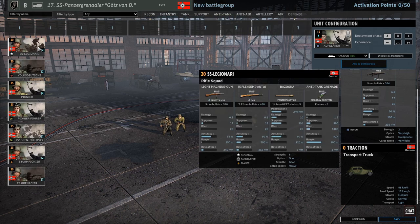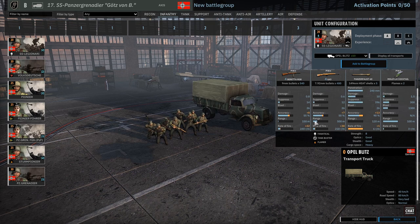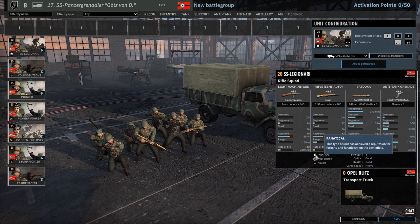Let's jump into the infantry tab and we have the brand new tag - the fanatical trait. This type of unit has achieved a reputation for ferocity and fanaticism on the battlefield. This unit will never surrender. So you don't need to have a leader unit next to these guys - they will not surrender. But it doesn't mean they're overpowered, so we'll see how these guys do.